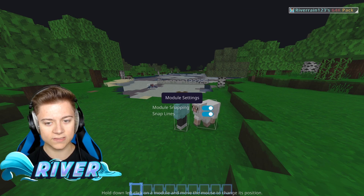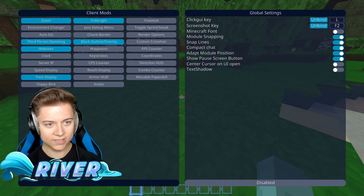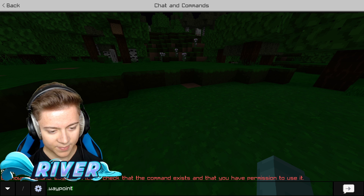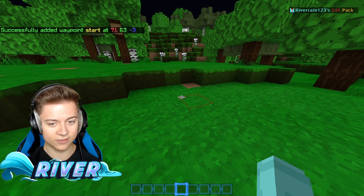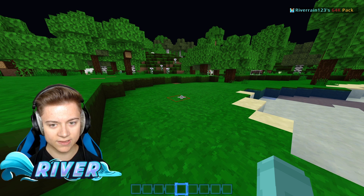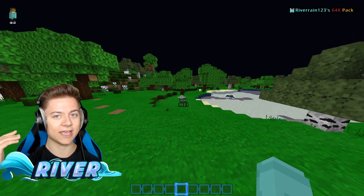We also have a block outline and overlay. As you can see, we got an outline and you can customize it — so it can be the full block instead of just the top. We also have waypoints. To make a waypoint, go to dots, then waypoints, then add — and we'll set one called 'start'. Those are the coordinates and it's been set. You can toggle it on or off with a key — I set mine to the slash button. That's actually a really nice feature which I haven't seen in any other clients.